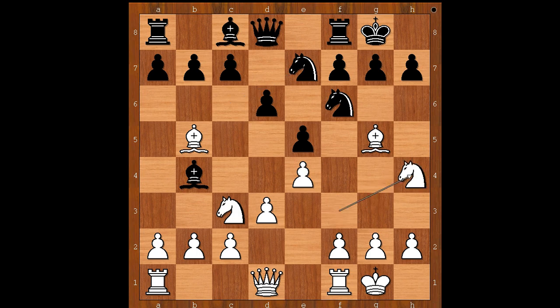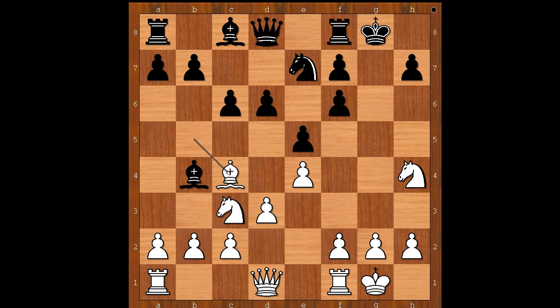Nh4. Let's take it back. If Bxf6, gxf6, and after Nh4, c6, Bc4, Ng6, Ng6, hxg6 — it is about equal. Do you agree? But for some strange reason, black wins more games from this position. There was a game like this played in 1910 in which black won.